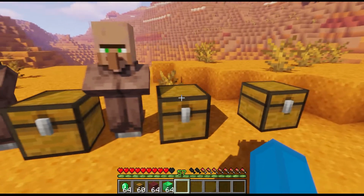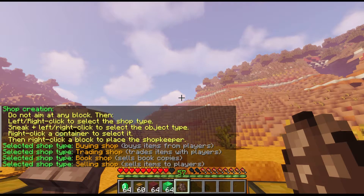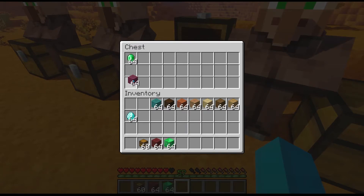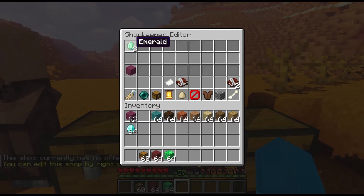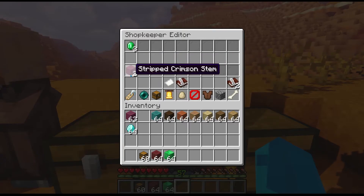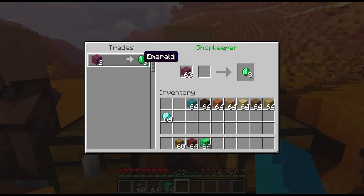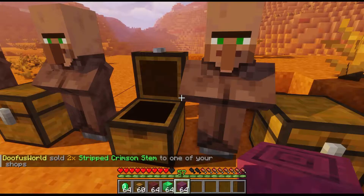Next is buying shop. Click the chest, put it down. You put in emeralds and one of what you want to buy at the bottom. You can up the amount of emeralds they'll get for selling. You can also up the quantity — for example, two stripped crimson stems for three emeralds: you pay two stripped crimson stems and the person gets three emeralds and three stripped crimson stems.